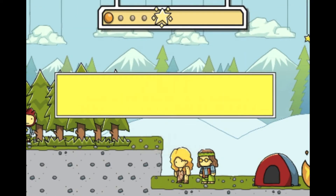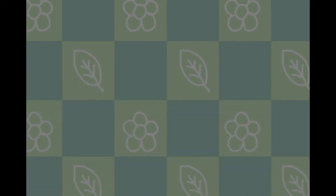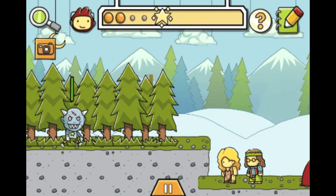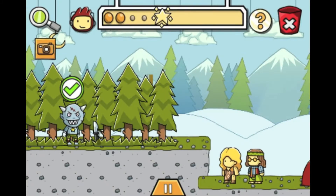Give Maxwell a spooky disguise and scary weapon. Type in scary mask and give it to Maxwell, then type in knife weapon and give it to Maxwell.